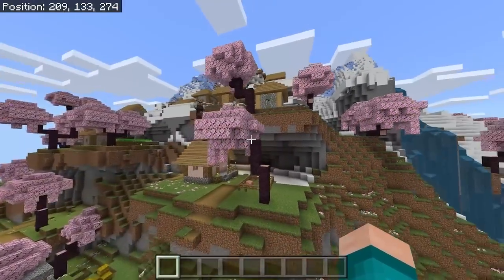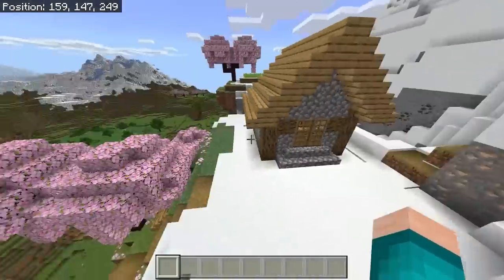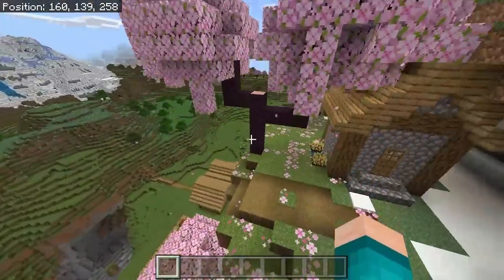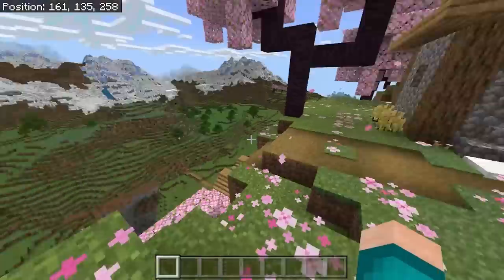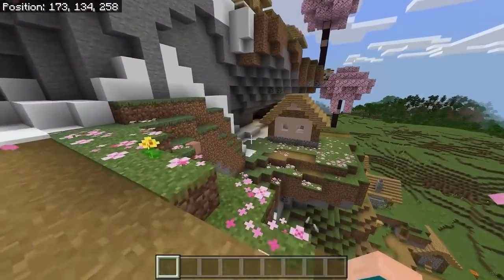This is honestly really trippy, but it does look pretty cool. Literally in this part of the village we have snow everywhere, but in the lower part we have Cherry Blossom — all the flowers, all the good stuff. This is just such a perfect seed.